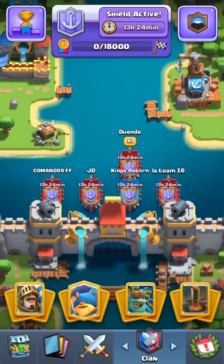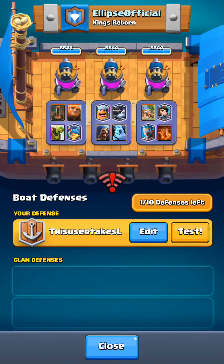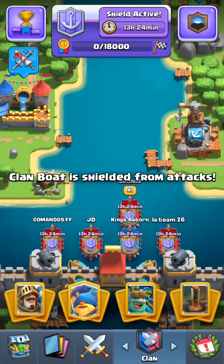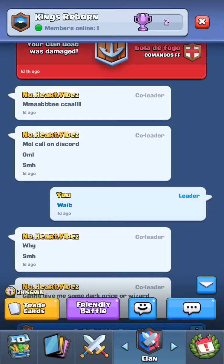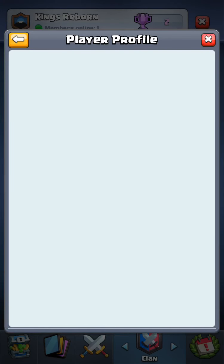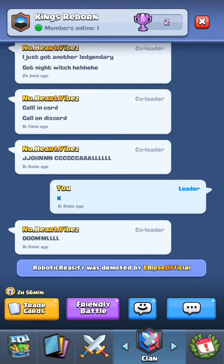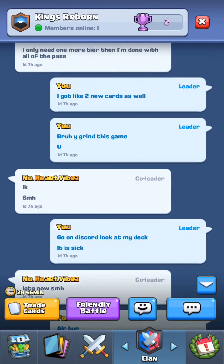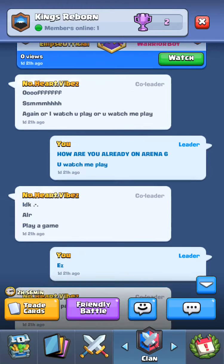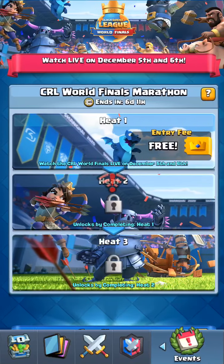Here is the clan section where you can do your actual clan activities. Here is clan wars where you race your boats and attack other people's boats. Here is where your clan can chat. My friend has just gone offline. You can see my clan right here — Kings Reborn — if you want to join. You can also view replays, share replays, have 2v2 battles, and start war here.